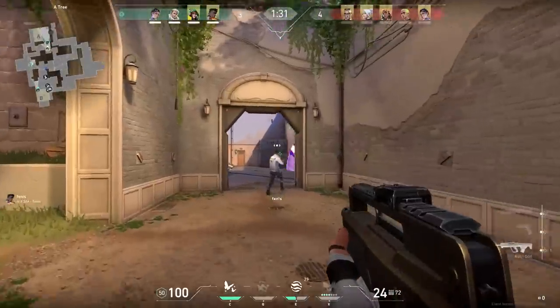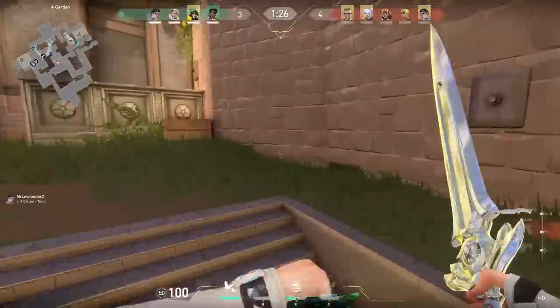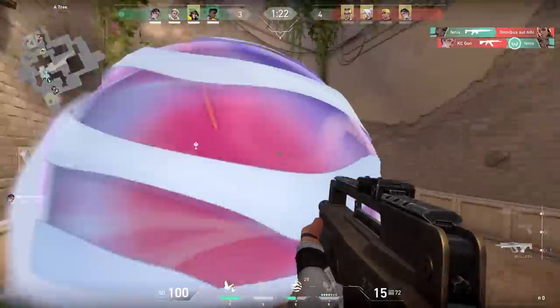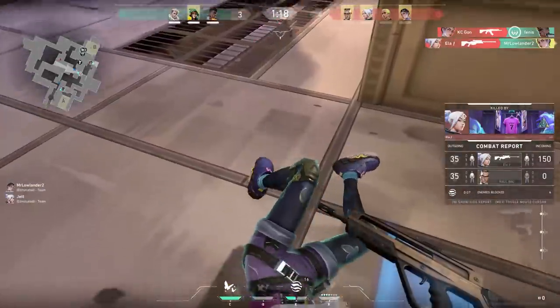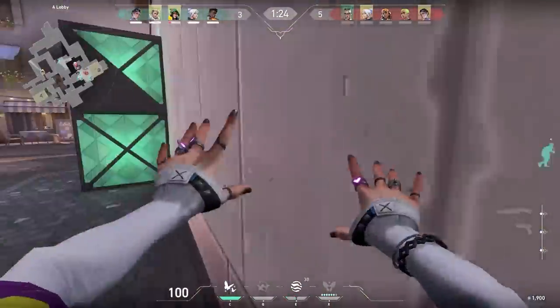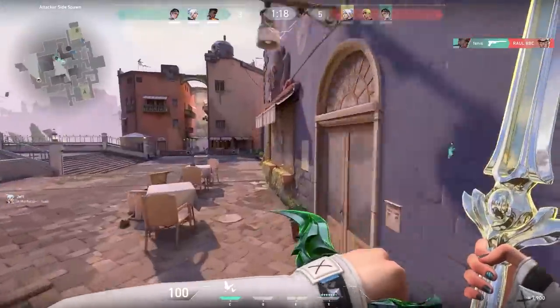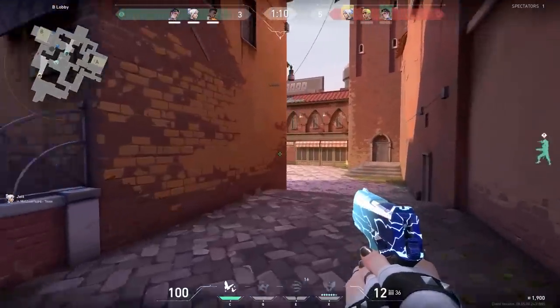Huge play. Besides that, the rest of the first half didn't go very well. So I picked up this beautiful skin and peeked mid with it. But here's the thing — peeking mid with the Bulldog is not a smart idea. It's not an insta-kill headshot, so I don't know where my brain went this game. But no worries — keep focus, next round is an eco round. You know what I often say in eco rounds: try to go for crazy strategies and take a little bit more risk. So I tried to walk all the way around the enemy spawn.